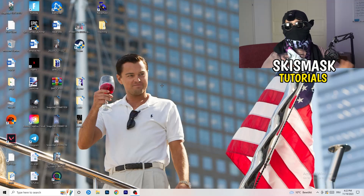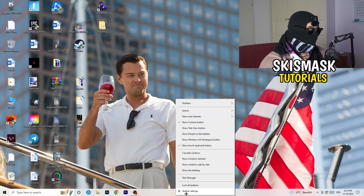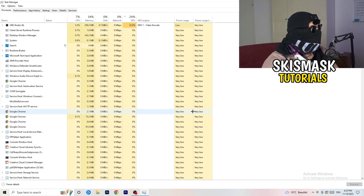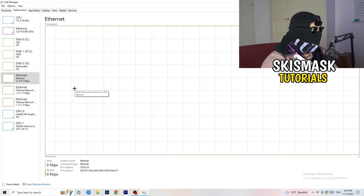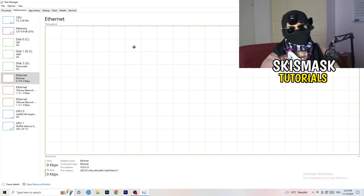If you've checked all that, let's move to things you can do on your PC to increase network performance. First, navigate to your taskbar — right-click on it, and open Task Manager. In Task Manager, go to the Performance tab in the top area of the screen, where you'll see things like ethernet, GPU, CPU, and disk.